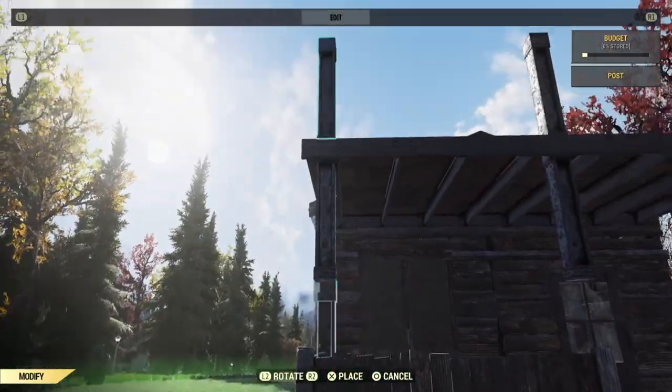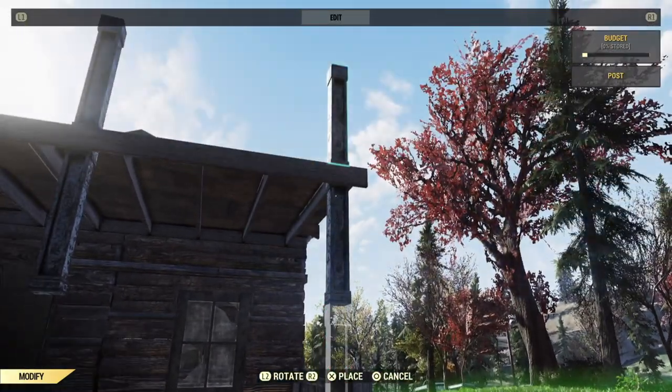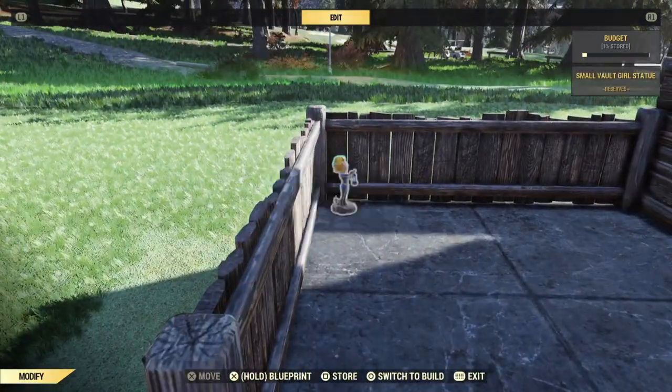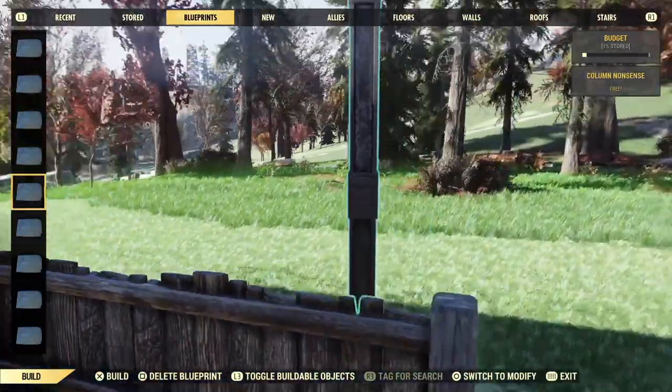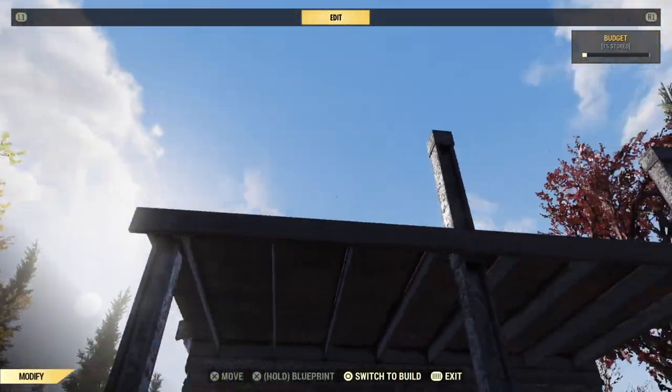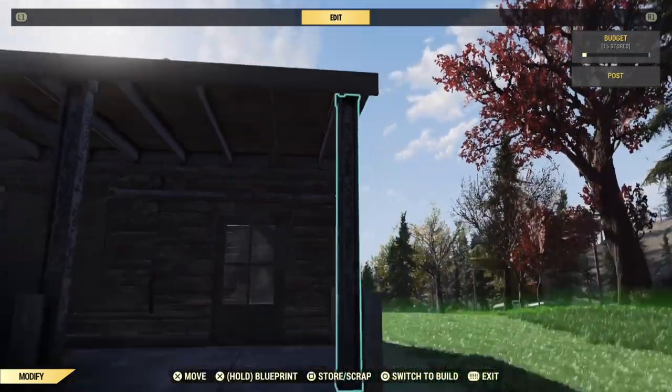So when you've got those where you want them, pick up the bottom columns and snap them on top, then remove the floaty ones that are left and get rid of vault girl here. Once she's out of the way, you can snap full-length columns underneath and remove the ones on the roof, and you have a porch that looks good and doesn't have a metal post in the middle of where you want to put your stairs.